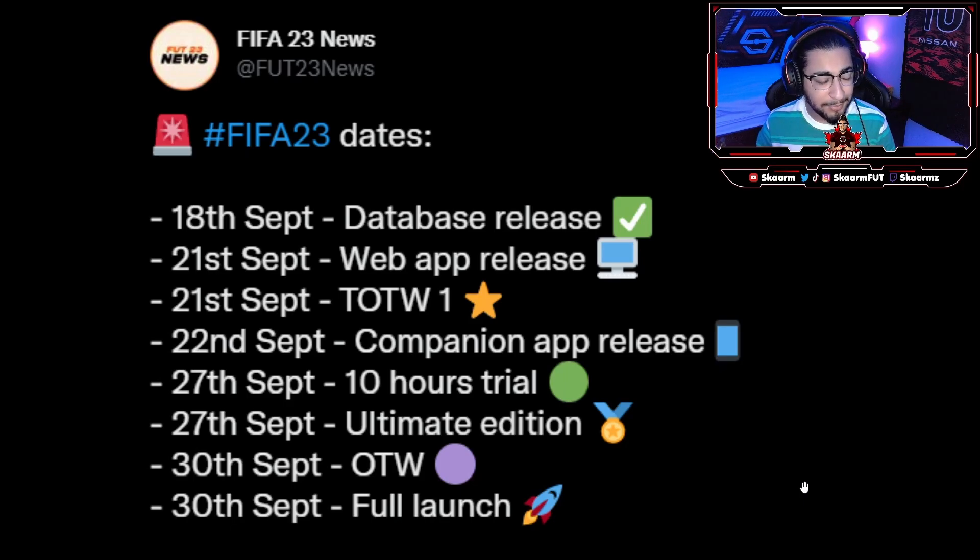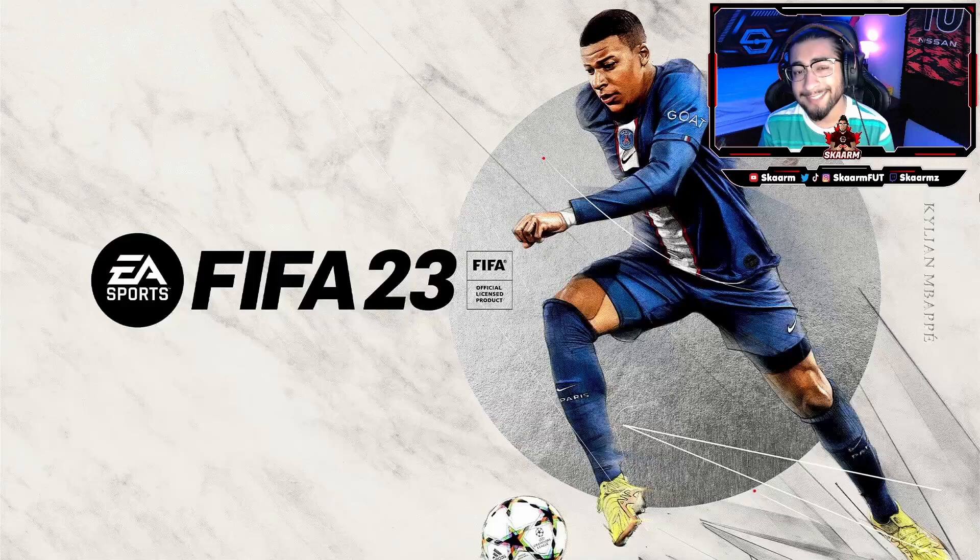On September 22nd we get the companion app release. September 27th, as discussed before, the 10-hour trial and the Ultimate Edition full release. And on September 30th we have the full launch of the game with the standard edition being released to everyone. Along with that, that is going to be the start of the Ones to Watch promo.